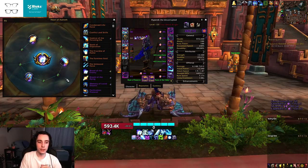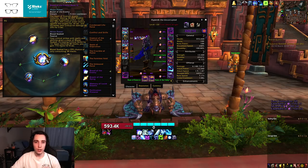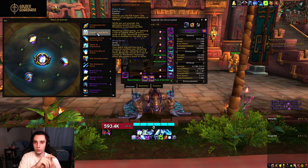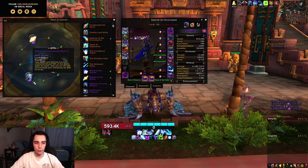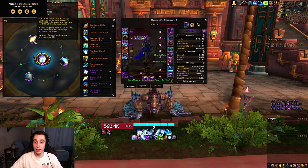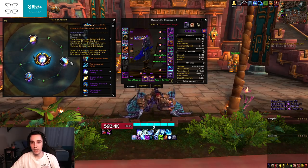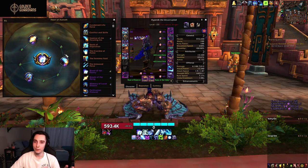Next, let's talk about essences. For your major essence, you will want to run Blood of the Enemy in most situations. The only bosses where you'll switch to Conflict and Strife Major — to get the Chill Shriek talent — are Zanesh, Radan, and N'Zoth. Every other boss, Blood of the Enemy is just better. For your minor traits, you will want Memory of Lucid Dreams, Breath of the Dying rank 3, and then for your third minor you can choose between Essence of the Focusing Iris or Conflict and Strife. I prefer Focusing Iris, but the difference between the two is pretty minor.